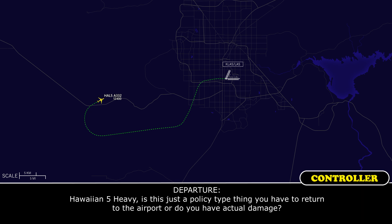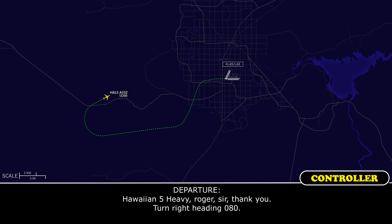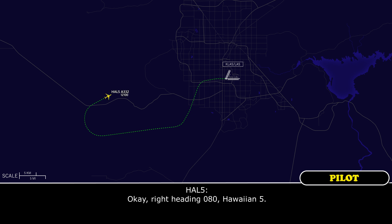Hawaiian 5 Heavy, is this just a policy type thing? Do you have to return to the airport or do you have actual damage? We're unsure of the damage right now, but the lightning hit us pretty much straight in the nose. We've smelled some burning, so we're safer to go back. Hawaiian 5 Heavy, roger, thank you. Turn right heading 080. Right heading 080, Hawaiian 5.